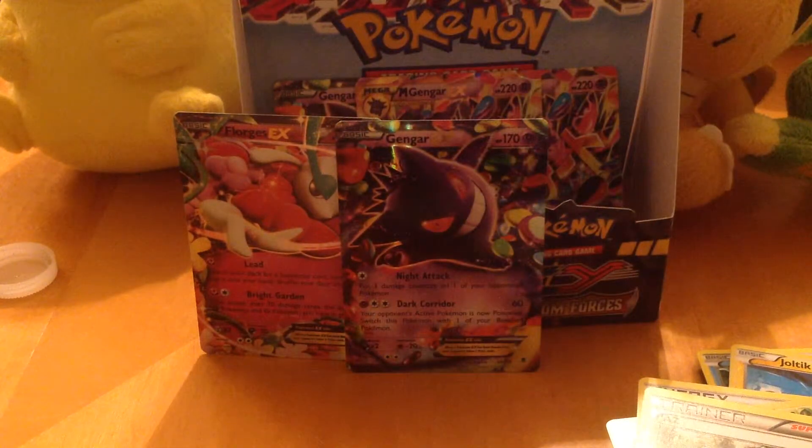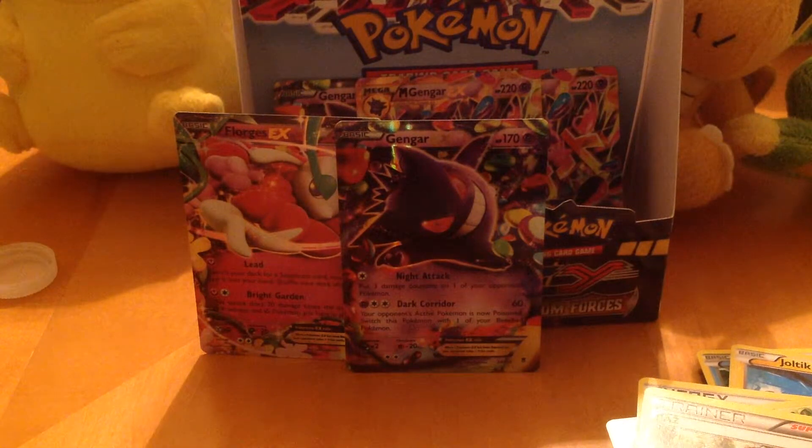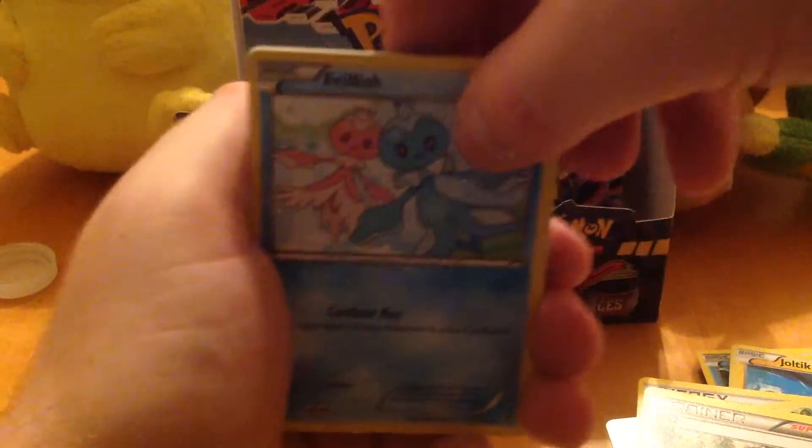What are the EXes in the set? Gengar, Aegislash, Dialga, Mega Gengar, Mega Manectric. I've only gotten Gengar — that's all I've gotten. This is like Nappy's Heaven Box.